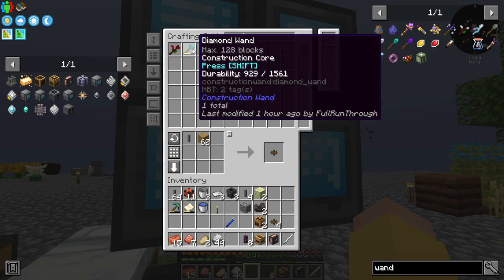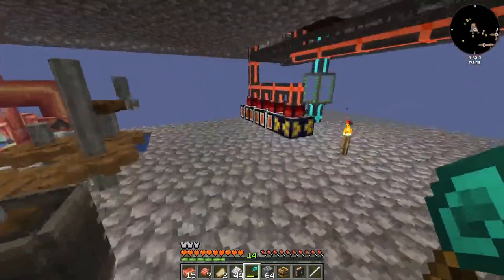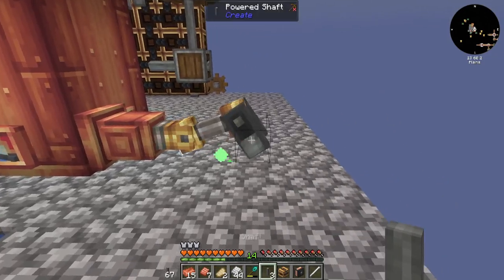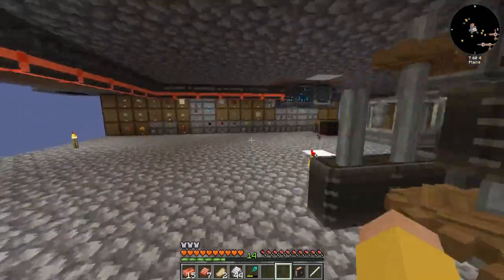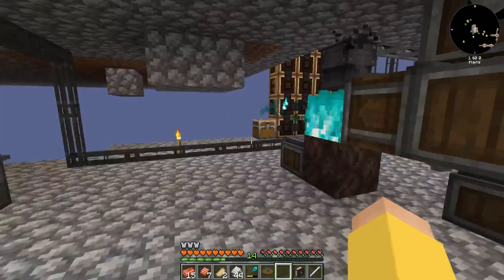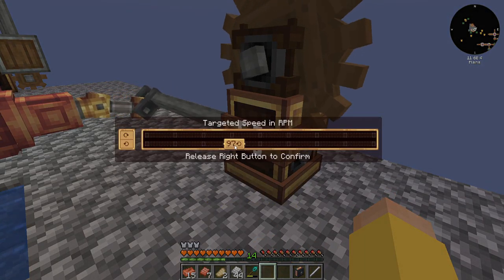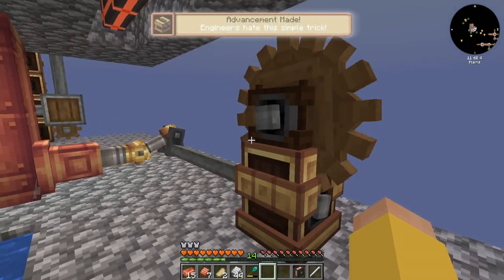I'm going to take this and expand out a ways, just to give us a bit more room. We will attach a drive here, drive here, drive here. So then I need a large cogwheel — that's going to sit on top like so. Alright, so it needs at least 32. Let's double that to 64.